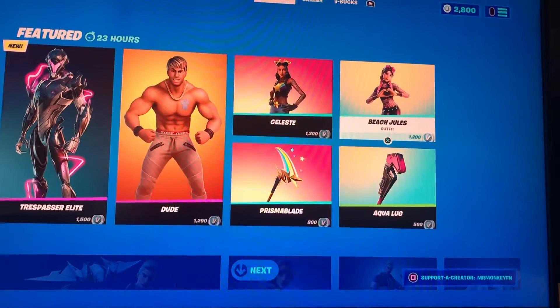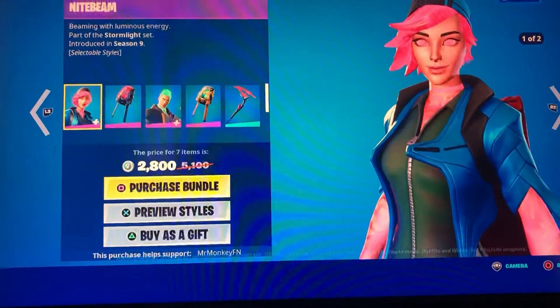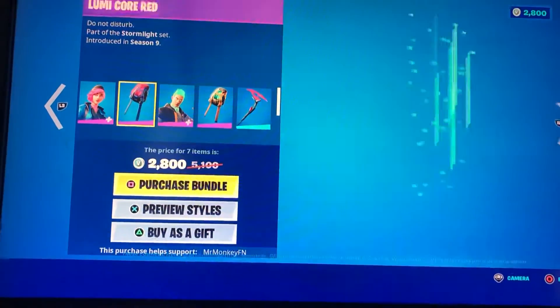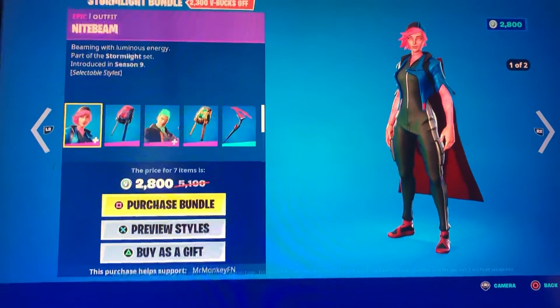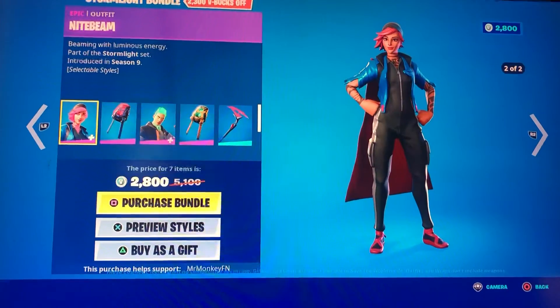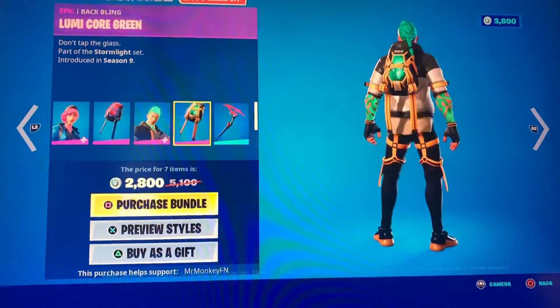We got Aqualug, we got Beach Jewels, we got the Stormlight Bundle — all together it costs 2800. Yep, we got all this in the Stormlight Bundle. We got Night Beam, we got Lumi Core Red, we got Flare.